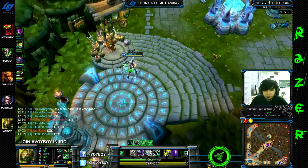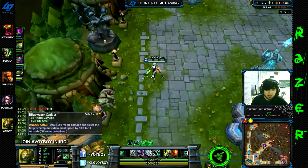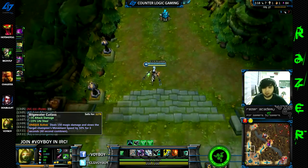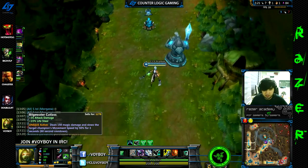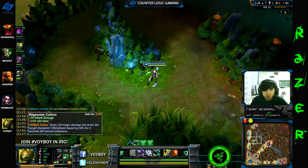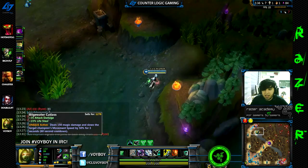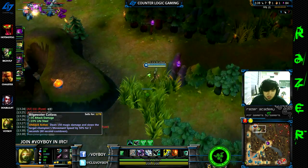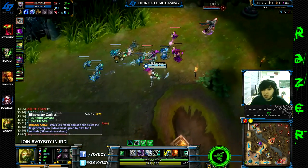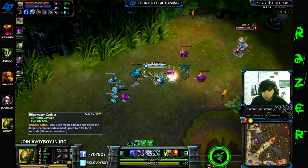I was able to go back and buy the Bilgewater Cutlass. I actually like Bilgewater Cutlass a lot — it builds into Gunblade, but also the activation on Bilgewater is so underrated by almost every player in this game. If you are playing a high burst damage assassin type character, or even just a melee bruiser that can kill people, Bilgewater Cutlass is one of the best buys in the game. Champions that can use it very well: Lee Sin, Akali, Riven — anything that has kill potential. The three second slow CC that you get when activating it on someone is just phenomenal.